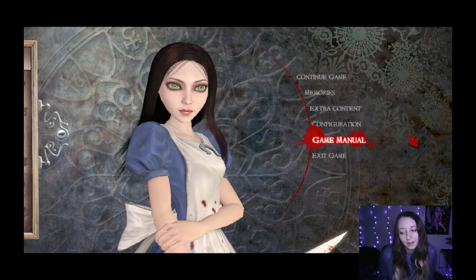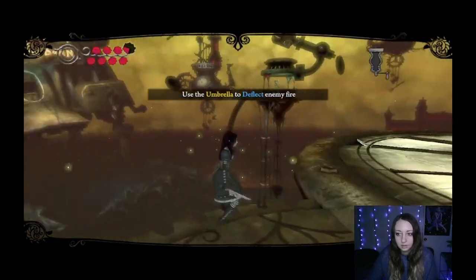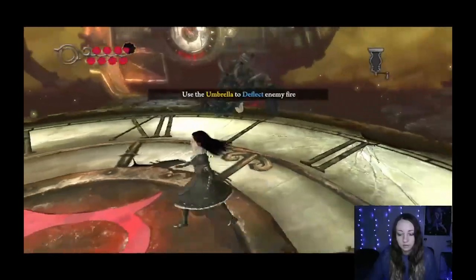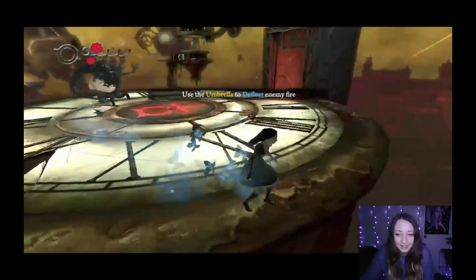There's a bug where I cannot pick up the umbrella, one of the next defense weapons in the game, and I really need it to defeat the mini boss. It's super frustrating. I tried Caps Lock, focus, and as you guys can see here in the footage, when I press E, nothing happens.